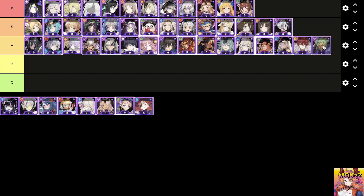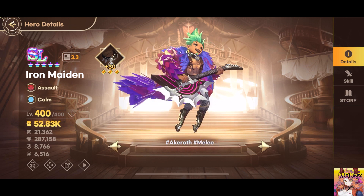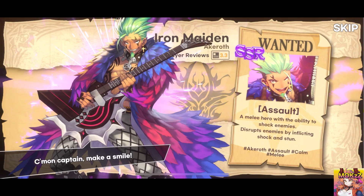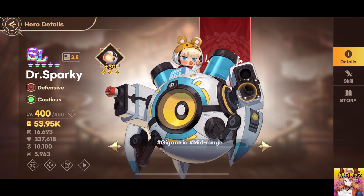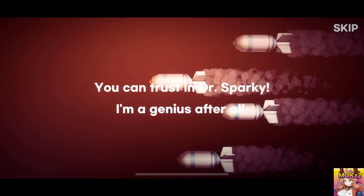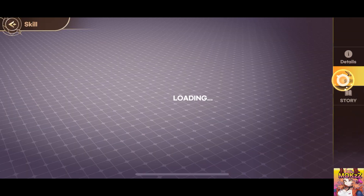Iron Maiden. An assault character specializing in explosive attacks. Deals damage to nearby enemies, with every third attack delivering extra damage and Stun. Launches electric projectiles that knock down enemies, dealing damage and inflicting Stun. Performs a circular swing with her guitar, causing damage and stunning enemies. Dr. Sparky. A defensive character specializing in explosive attacks. Fires a damaging beam in a targeted direction, causing Knockback and Shock to enemies in its path. Can also cleanse debuffs and increase the magic defense of a target with a special shot. Shares vitality with an ally, dividing the damage received.